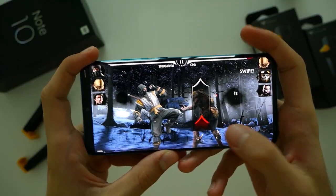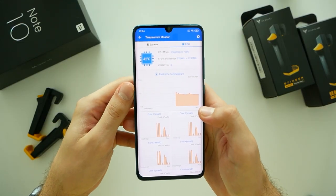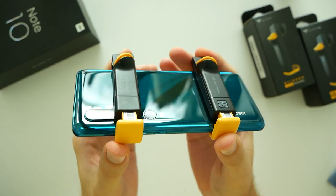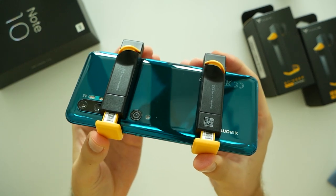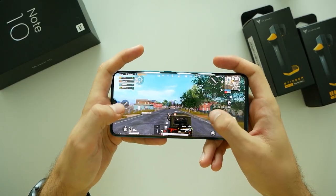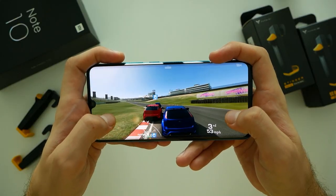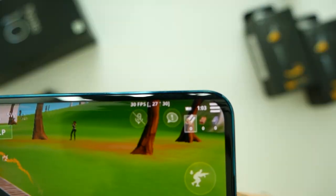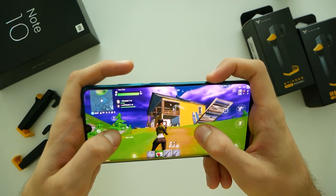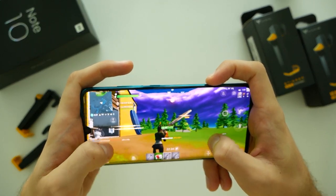To wrap things up, the Mi Note 10 with Snapdragon 730G is not a bad phone when it comes to gaming. The 6GB RAM model has a score of over 250,000 in AnTuTu 8 benchmark. The main focus of this phone is still the camera, but if you're a time-to-time player of games like Call of Duty, PUBG Mobile, Arena of Valor and other titles, you will be happy with pretty smooth 60 FPS gameplay. Take note that many games are still locked to 30 FPS no matter what phone you have, however with some third-party apps or tools you can easily get access to more enjoyable higher refresh rates.